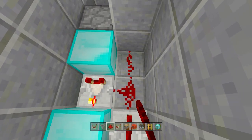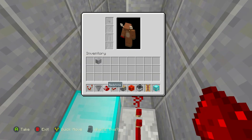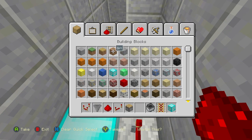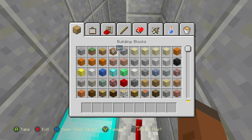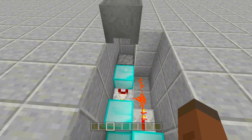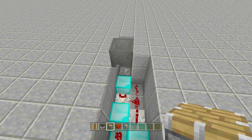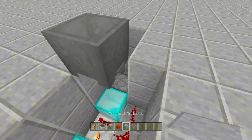Once we place our redstone in the corner it will actually dispense our items out — and as you heard, the dispenser fired and the item is completely gone. If we throw in a few more items they will dispense out every single one until there are no more items inside that dispenser.